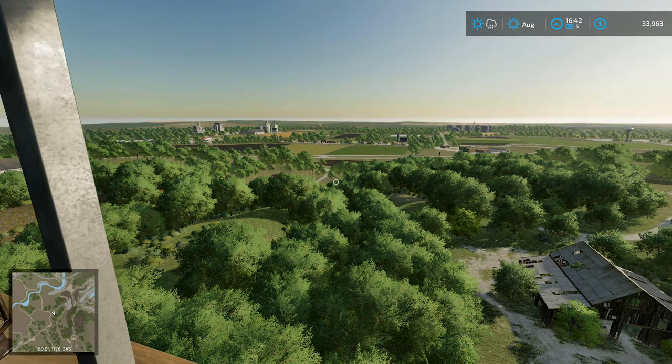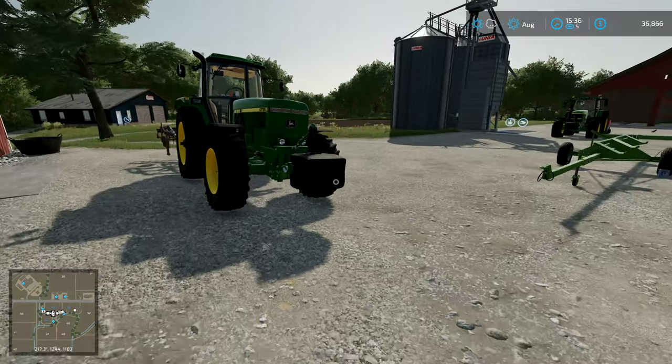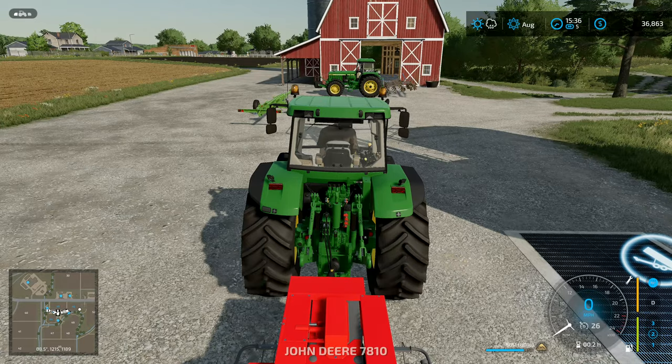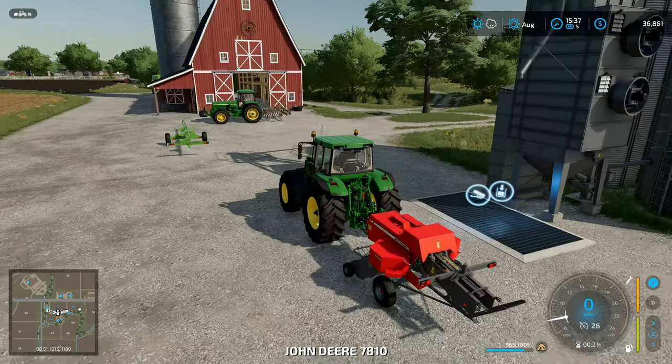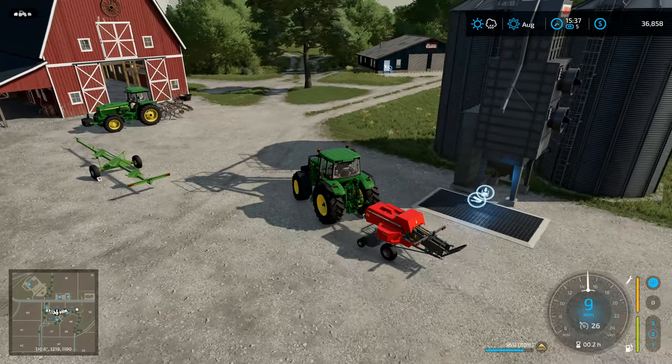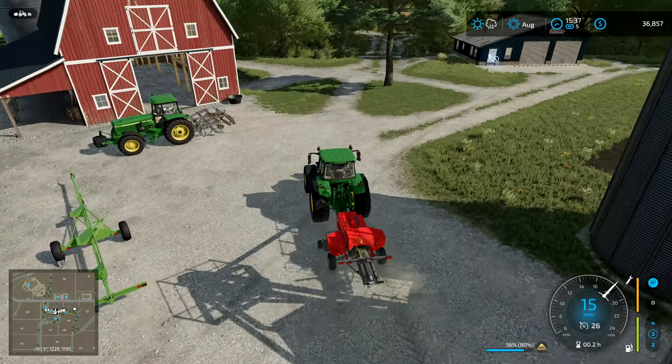Hey folks, it's Frithgar here. Welcome back to Farming Simulator 22 here in Elm Creek. I was going to use this John Deere, but I'm going to use this one over here because it's got a much faster road speed. So we'll get there and back again much quicker.